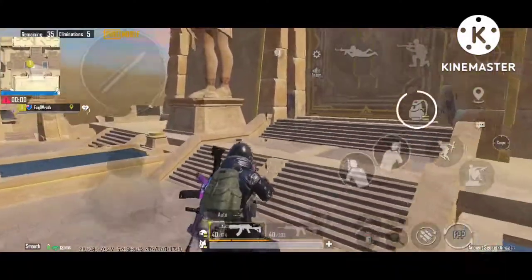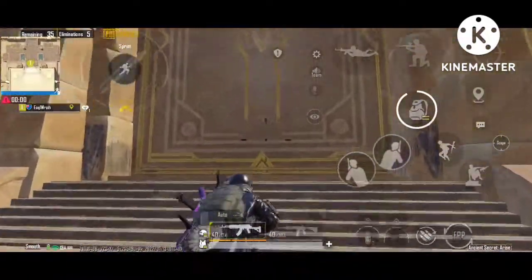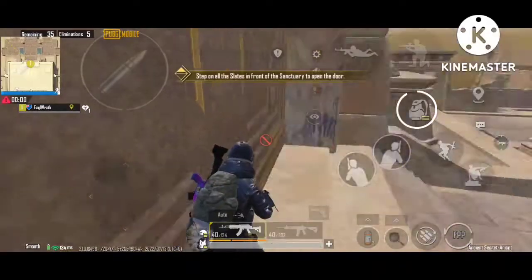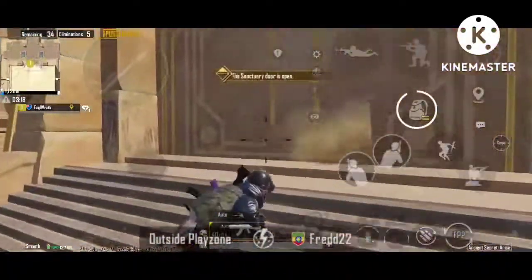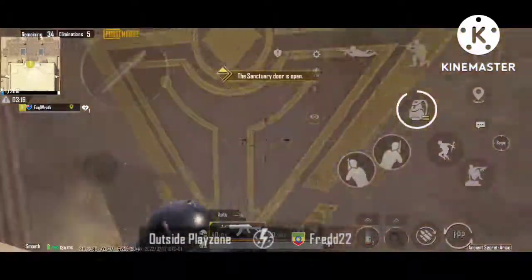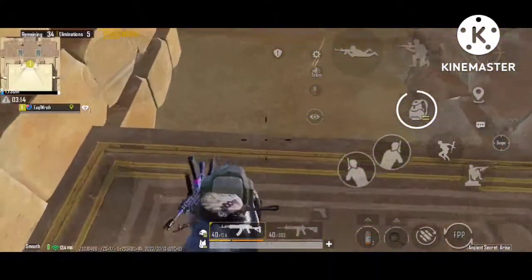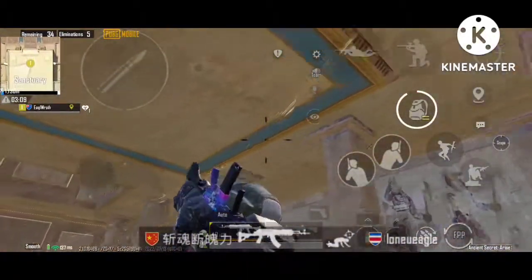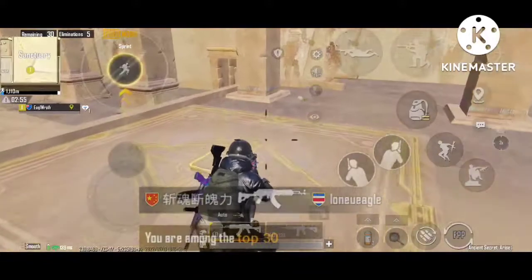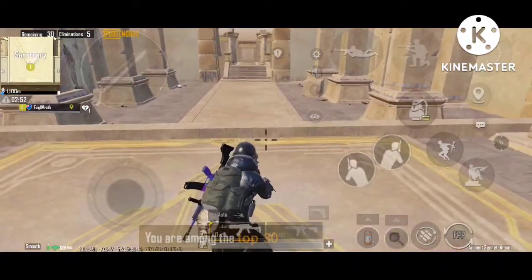After completing that, this door will open. Standing on this square here takes you up to the boss fight.